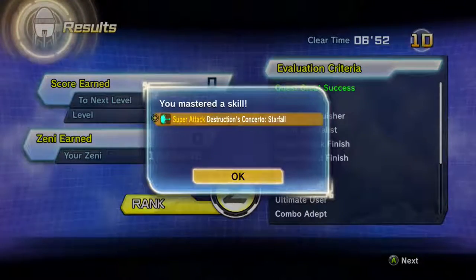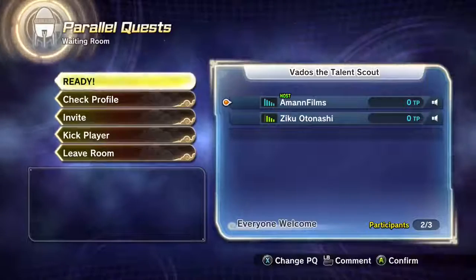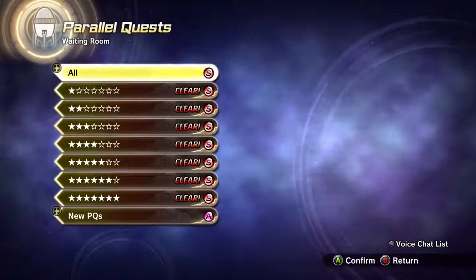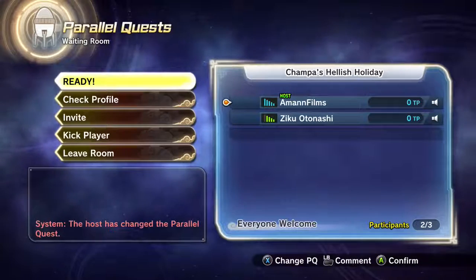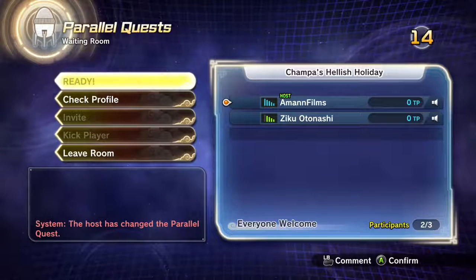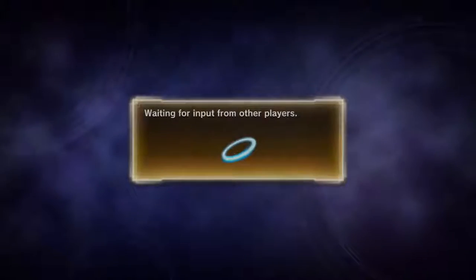This is actually a lot better, but I can't invite anybody. That's what they said. Alright, our character — let's do it. So we're on to the next one. Did you get any hidden wins from the next one? Really? Champa's Hellish Holiday!